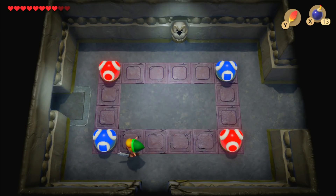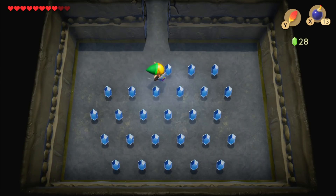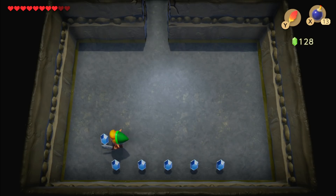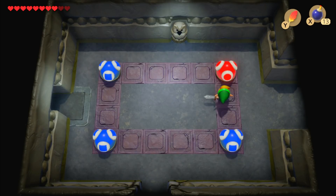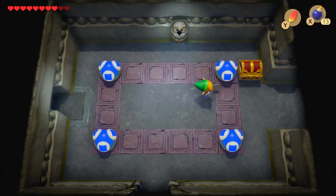It's nice that there are circles and squares, because you know — Color Dungeon — people are colorblind. I think it's that Chris Houlihan room all over again. I was playing on the DS version and managed to run in there at one point. I got them all red easy enough, but that wasn't the solution.